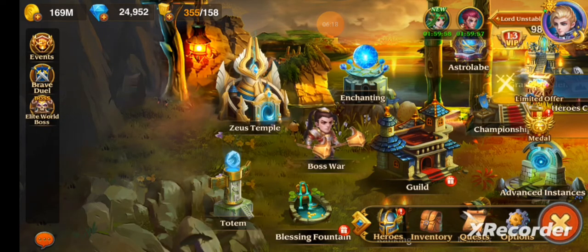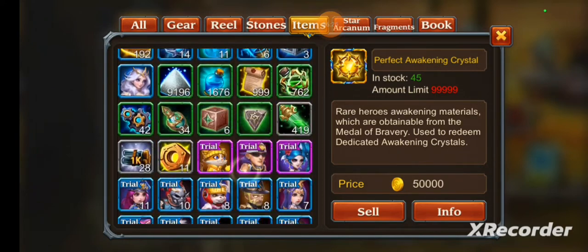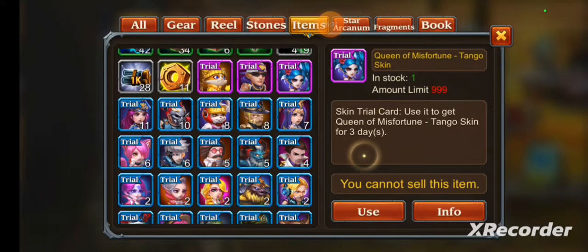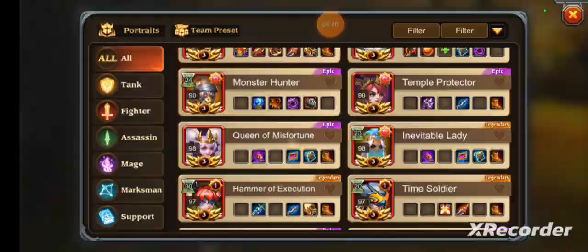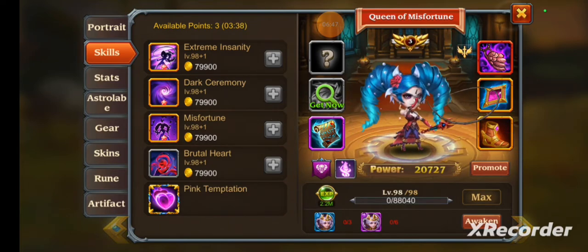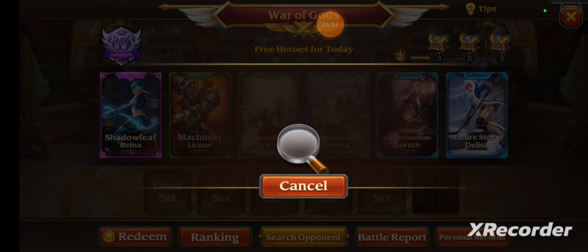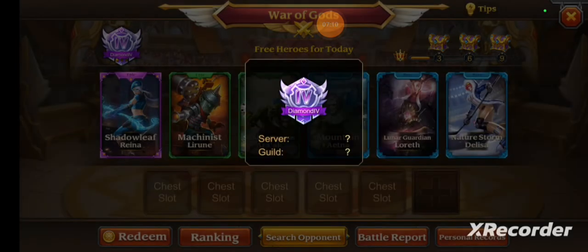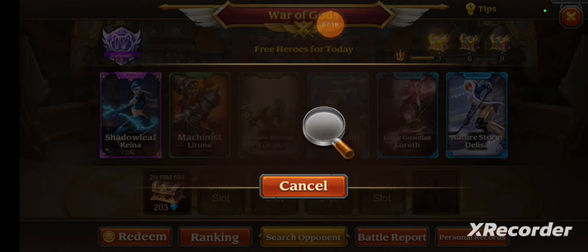We won't buy her skin until it goes on sale — we should test it first. We have a try card for Queen of Misfortune for three days, so let's take a look at her. I was thinking we could use her in damage testing to see how much she has increased, because before she would be part of one of the highest damage dealing teams I have — the ice mage and emerald mage team — so she deals a lot of damage.